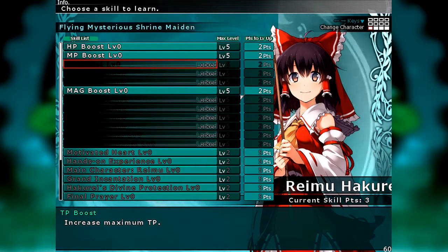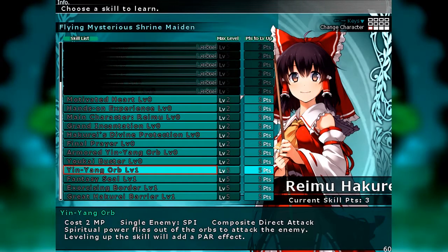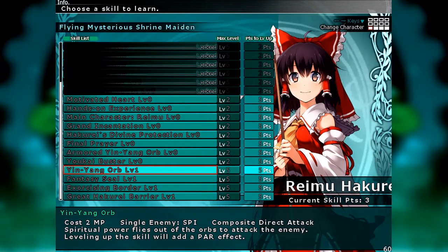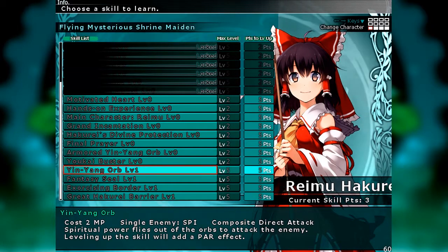We start with Reimu Hakurei. She is the main character of the series and obviously a really good character — the flying mysterious shrine maiden. As you might expect, she's a really good healer and buffer. She's good at maintaining the party through even late-game fights. Both times I played through this game she was always in my final party. It's hard to think of a party she doesn't fit in unless it's one dedicated to straight offense, which she's just not great at.